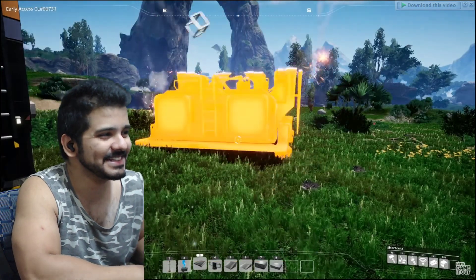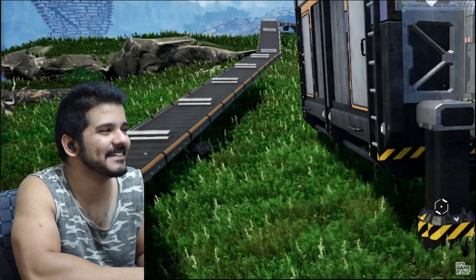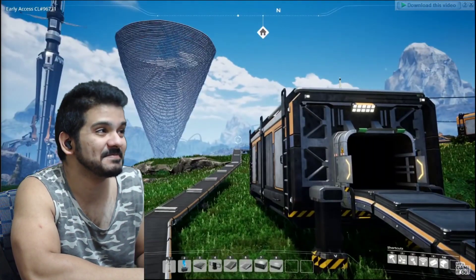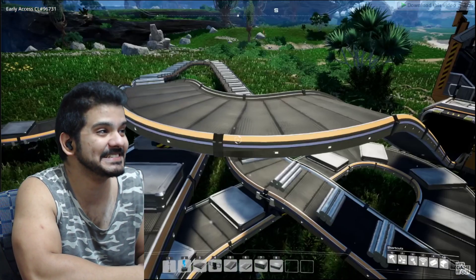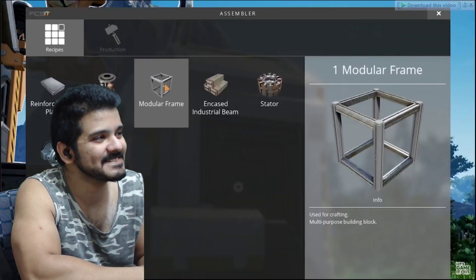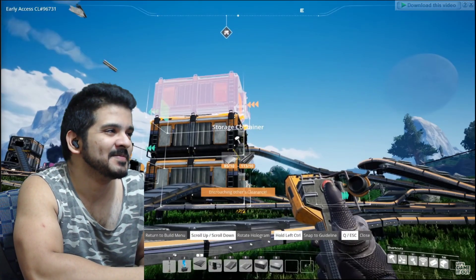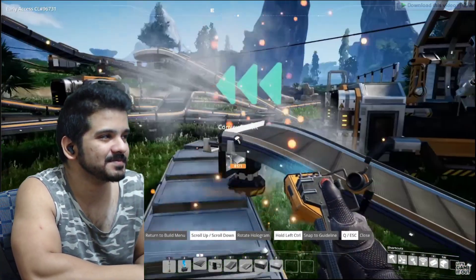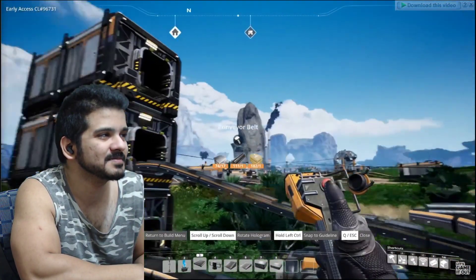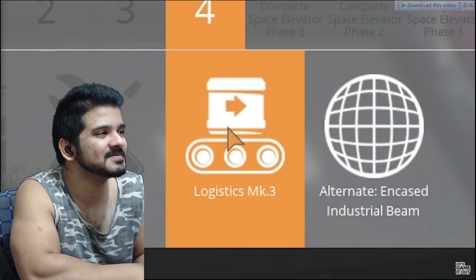There we go - we've got reinforced plating coming out there, we've got rods coming out there, we've got this beautiful cyclone in the background as always. Yes, I know I could have had this all go in a straight line, but where's the fun in that? We're gonna tell this thing to make modular frames, and put another storage container up here to feed everything back into - can't have it getting too far away. We now have enough stuff to unlock Logistics Mark 3.